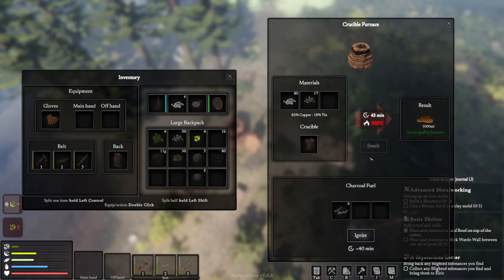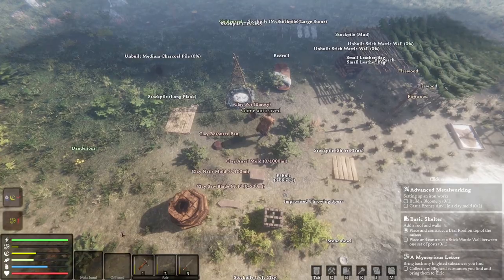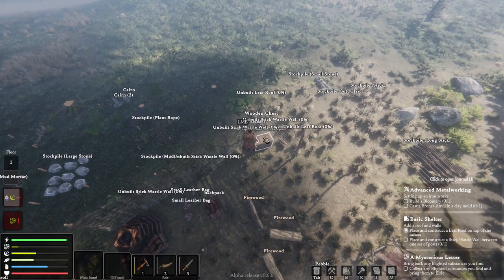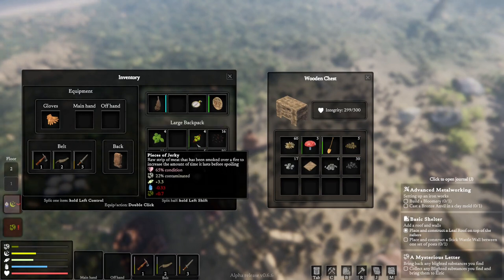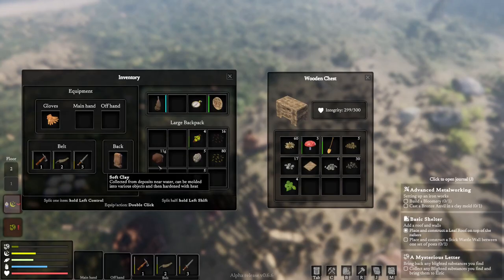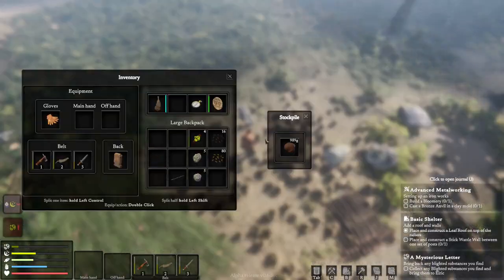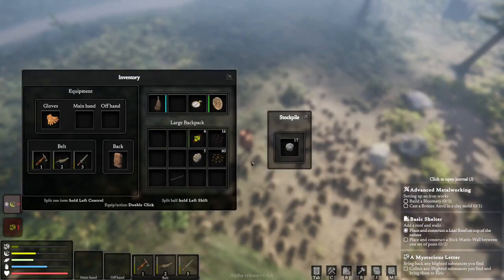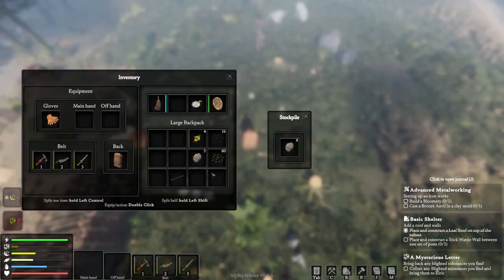We've got to make the charcoal next, there's no real way around it. We've got to make that charcoal. We're getting really sleepy as well because we drank chamomile tea. We need a better healing substance really. Let's put the loose bits back and throw that away - I've got a clay spot over here. Then we can put some rocks away and really we've just got to go and find some sticks, that's what I need.